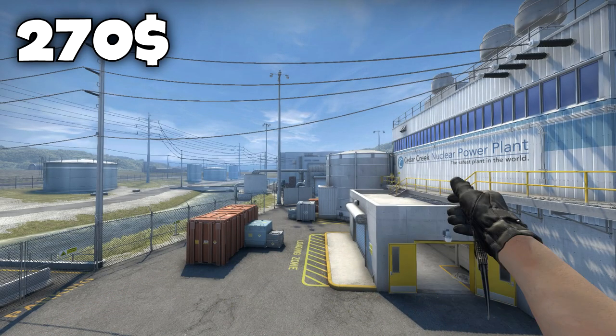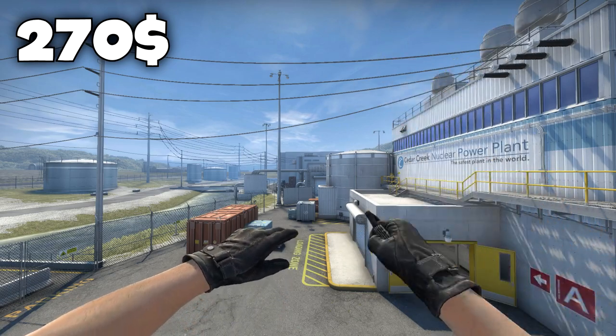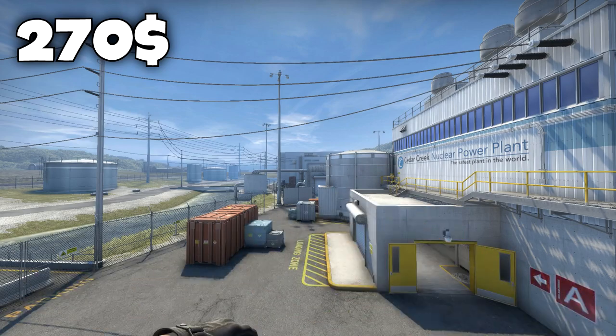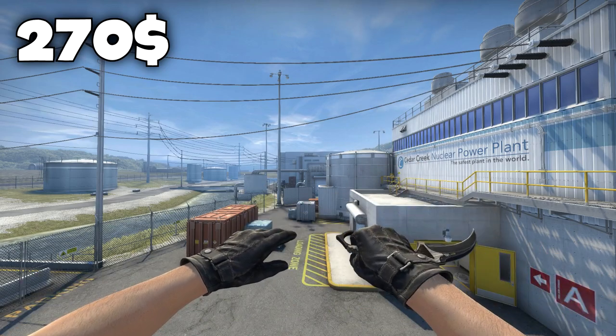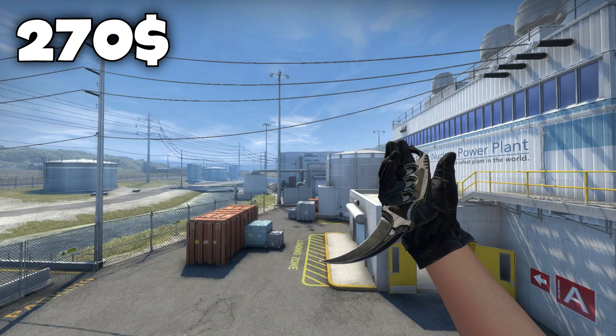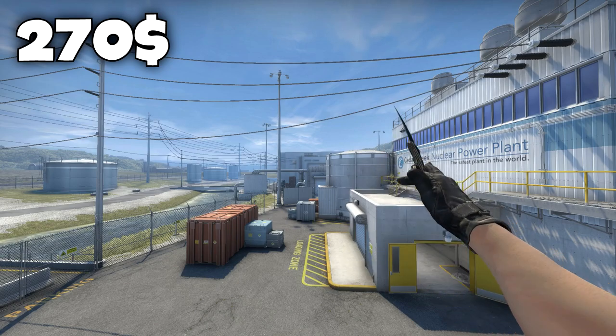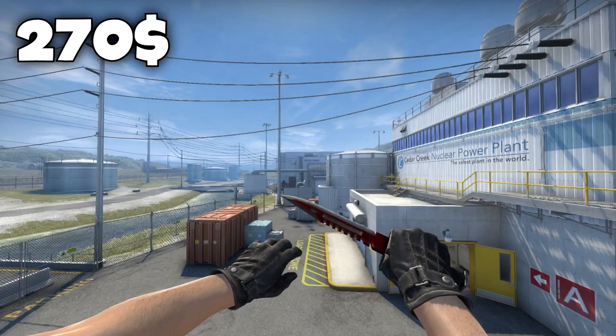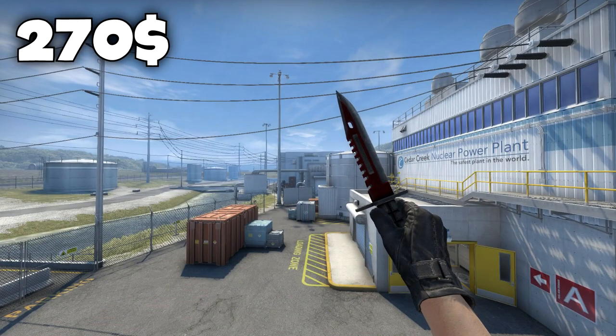The number three spot goes to the Karambit Black Laminate in minimal wear condition, and this bad boy goes for $270 on the Steam market. As I said before, the Black Laminate texture is just so sick — it looks stonewashed or sandwashed, rough. It just looks like you're a badass dude with a thick knife. That's why I chose it for this list.